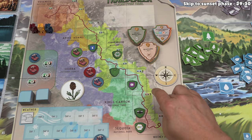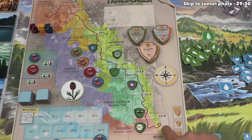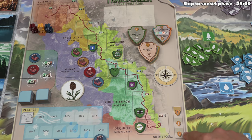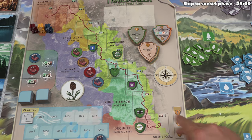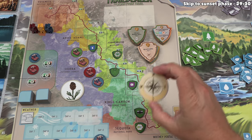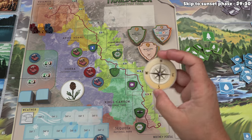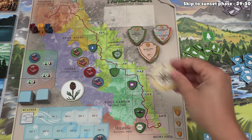The last thing I'd like to mention is what happens once you do reach the end and get to the top of Mount Whitney. The first player to do that is going to get five points, the second player will get three, and the third player will get one. If it's a four-player game, the fourth player does not get any points. In addition to getting these five points, the first player will also take the Windrose Medallion and keep that for the rest of the game. During final scoring, this Windrose Medallion is worth one point per player in the game, so in this three-player game, that's worth three points.